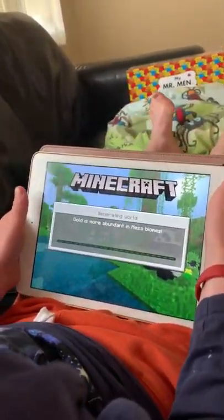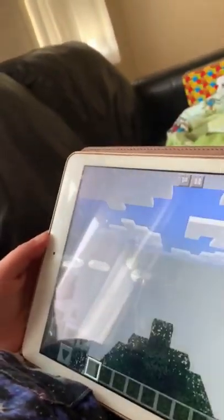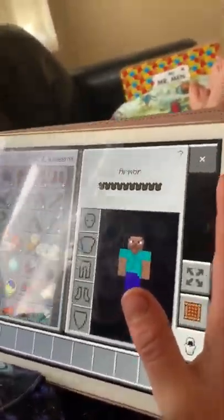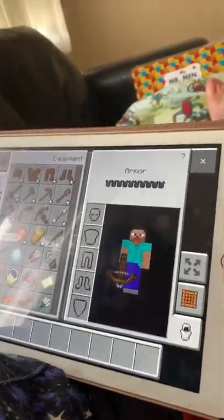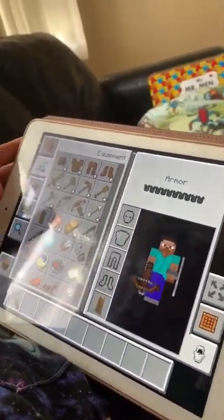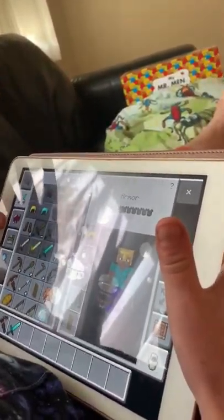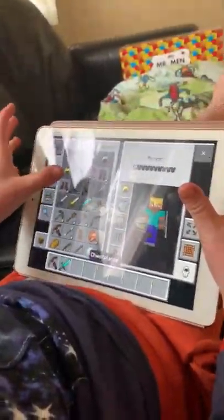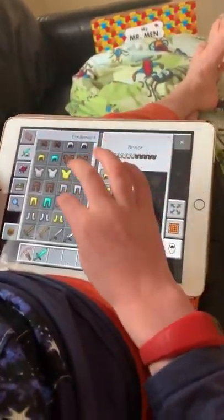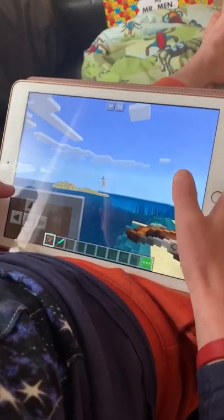We're building a house — how many stories? One. Let's get some armor and find the crossbow, put this shield there, grab a sword, and get some gold armor. I love gold. We had a new Minecraft update, that's why we got the crossbow.